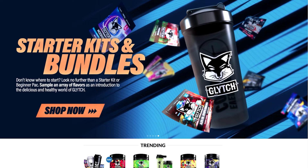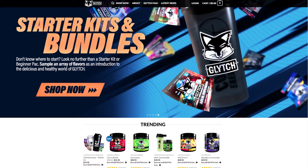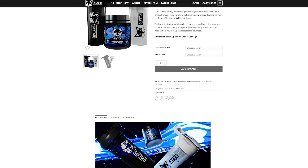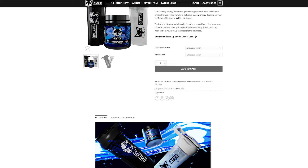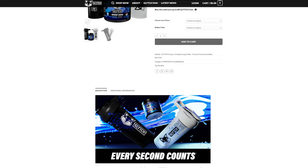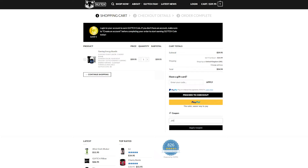Your in-game character might be sipping on moonshine to help them focus, but what are you drinking to stay awake during gaming sessions? Glitch Energy will give you the boost of concentration, focus, and energy specifically for your gaming sessions. Right now, you can grab 10% off your entire order by using the code J97 at checkout.